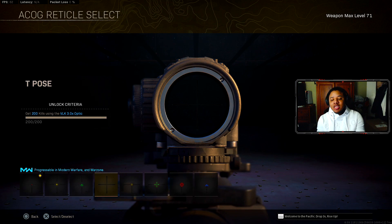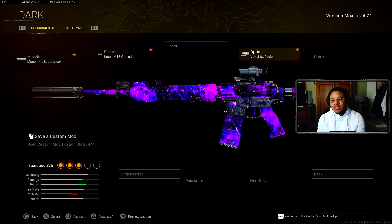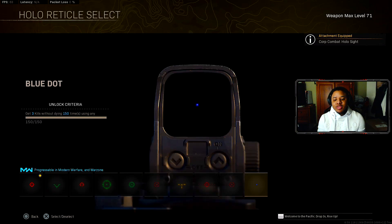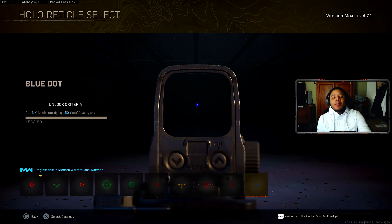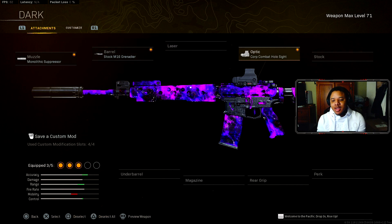For the VLK, the T-Pose reticle is by far the best. If you want to use the Combat Holosight, the blue dot is what you should use. It's also worth playing Plunder or Modern Warfare multiplayer to complete challenges and unlock those reticle options.